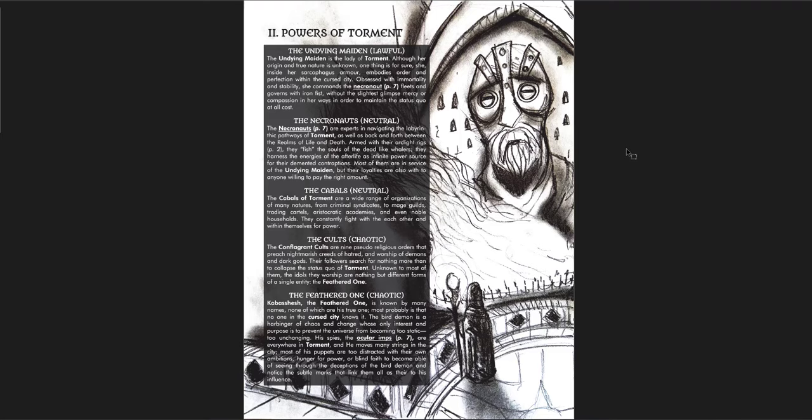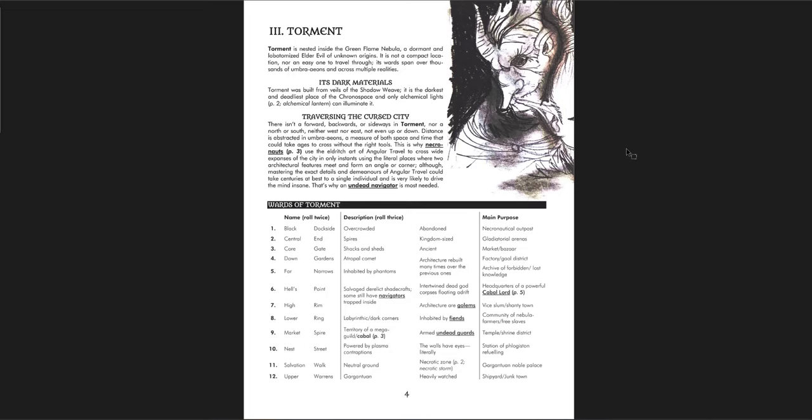You have the Necronauts, the Cabals, the Cults, and the Feathered One — the powers of Torment. The Torment itself is nested inside the Green Flame Nebula, a dormant and lobotomized elder evil of unknown origins. It is not a compact location nor an easy one to travel through — its wards span over thousands of Umbre Aeons and across multiple realities.